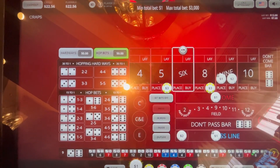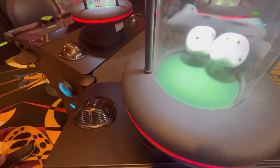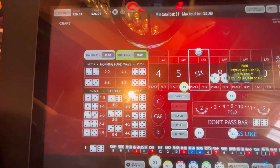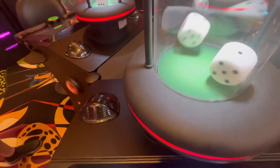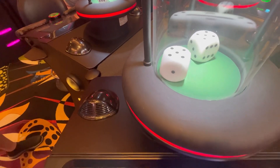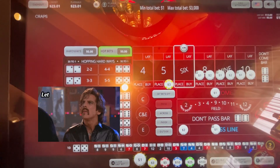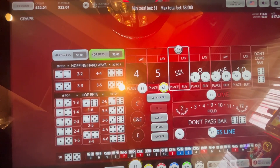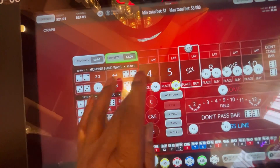Next time we'll go up, guys. Eight, easy eight — we'll take odds, come back up, keep the battle going. Ten, ten — we've got it covered now. We're going to put that dollar there. Point is six — we'll put that there. Let's see what happens.